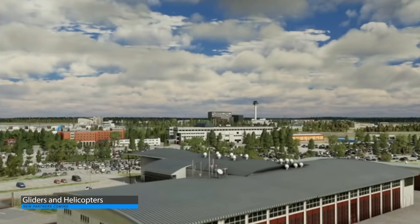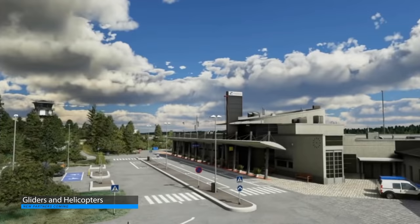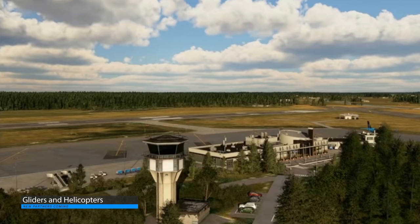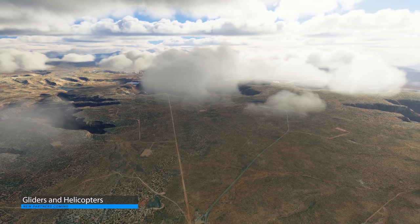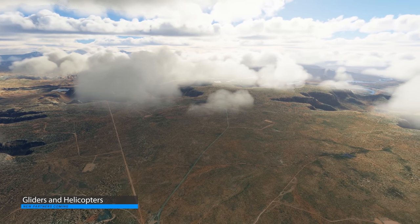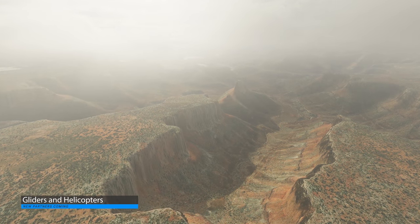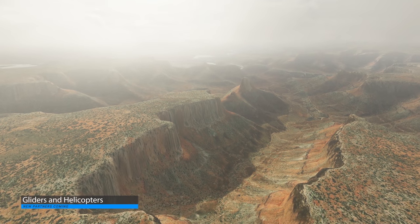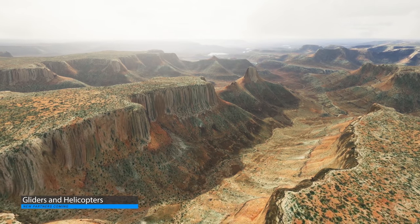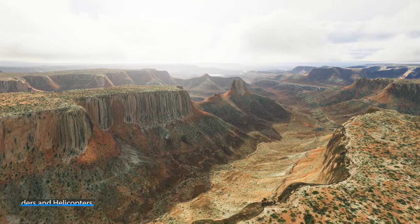Microsoft Flight Simulator doesn't currently support gliders, but Asobo have made some progress and have decided to sign up a new partner for developing gliders. Similarly, Asobo will also be doing this for helicopters. Both gliders and helicopters require fresh, dedicated flight models and a lot of work, so Asobo are outsourcing this to a partner — much in the same way the Garmin system is being worked on by Working Title. Bottom line: both are coming.